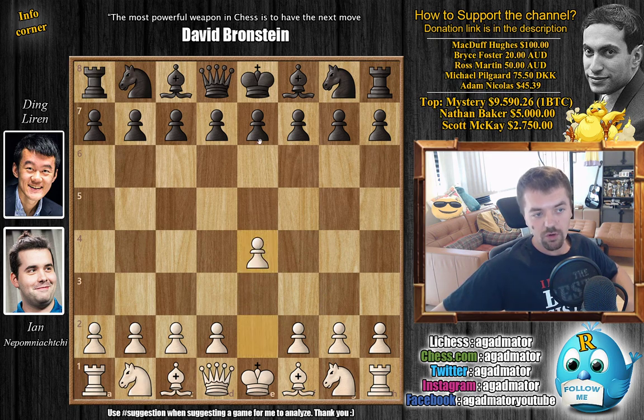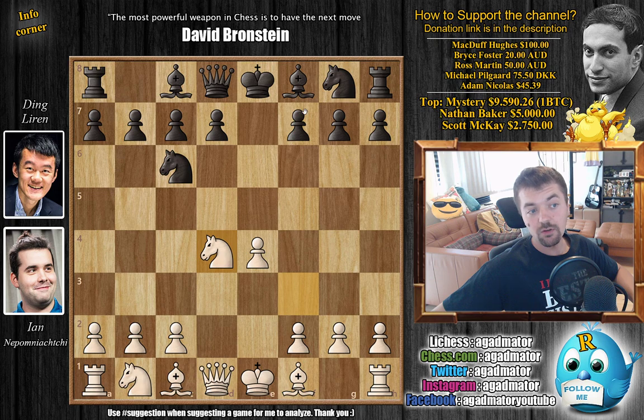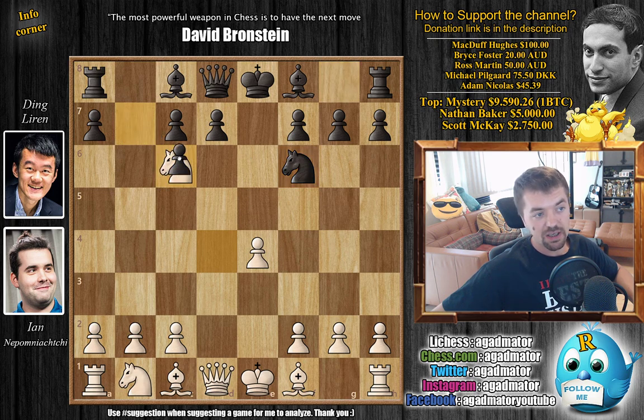Nepo opens with e4, then e5 by Ding, knight to f3, knight to c6, and d4 — so the Scotch Game is on the board with e captures on d4, knight captures, and now knight to f6, continuing with the Schmidt variation. Here knight captures on c6, b captures on c6, and now e5 challenging the knight.